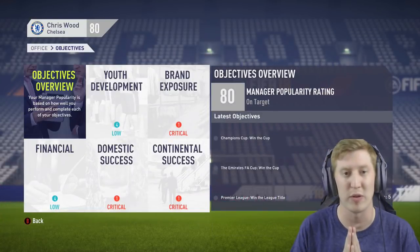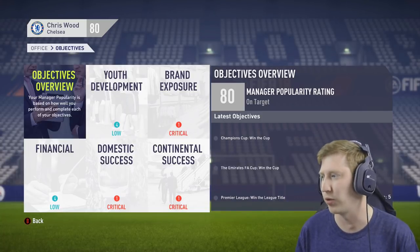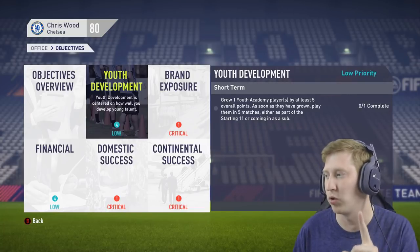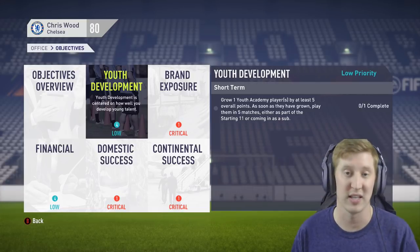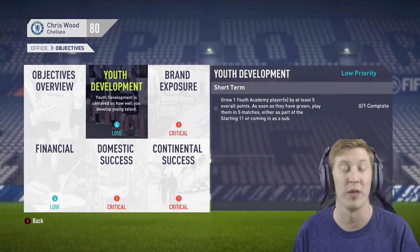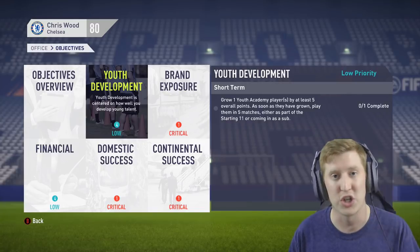Critical success is expected both domestically and continentally, and brand exposure is also set to critical. For the youth objectives — just the one, it's a low priority — grow one Youth Academy player with at least five points overall, and then play them in five matches, either as part of the starting XI or coming in as a substitute. That shouldn't be a problem whatsoever. That will be my scout Future Star that we complete that objective with. Do drop the video a like, by the way, if you enjoy.